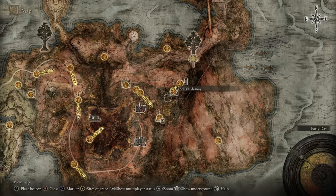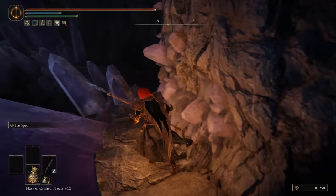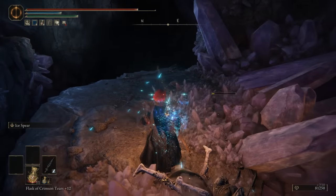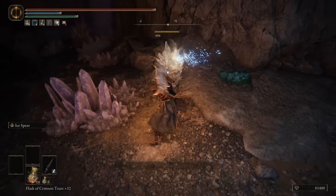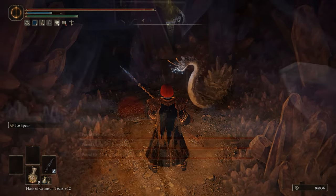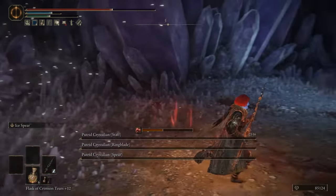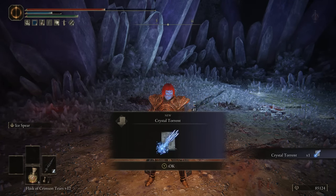The Sellia Hideaway is in Caelid, hidden behind a big illusionary wall. Are you missing out on much? Not really. I do love the crystal cave aesthetic and running across crystals going deeper into the cave. But it doesn't do much with it — two or three of the same enemies just over and over, and just a lot of crystals. The boss is absolutely terrible. Your reward is Crystal Torrent, a really strong magic spell if you have the FP. The dungeon's nice to look at but not good and not bad. 5 out of 10.